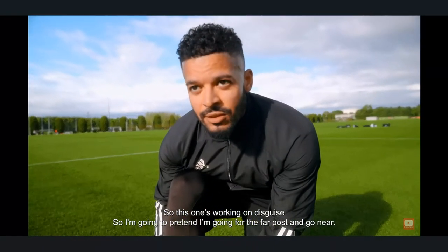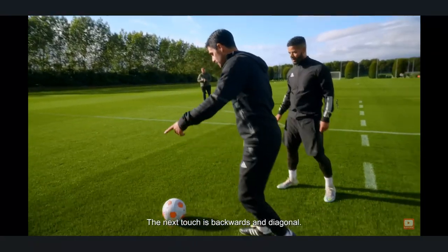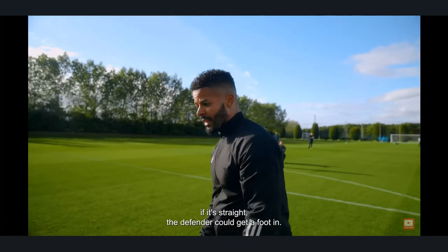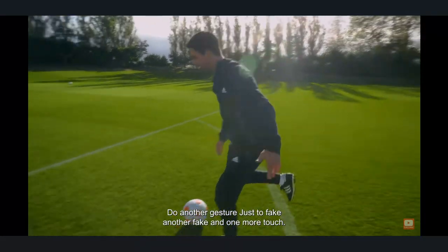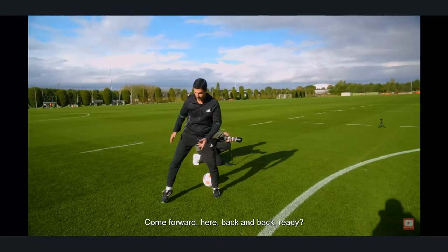So this one is working on disguise. I'm going to pretend I'm going for the far post and go near. The next touch is backward and diagonal. If that touch is straight, the defender — you have to do another gesture just to fake, then one more touch, and he will jump into that forward.